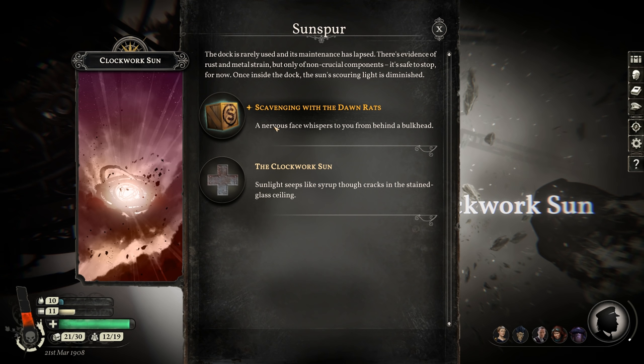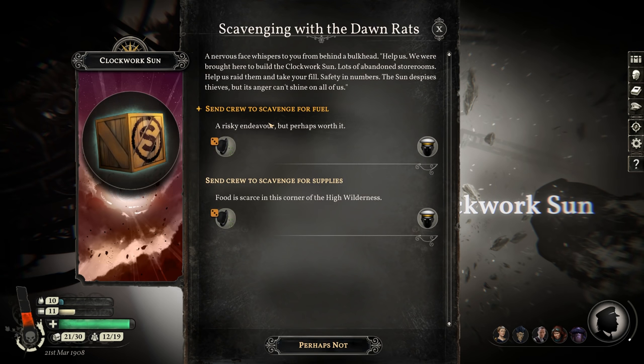A nervous face whispers to you from behind a bulkhead: 'Help us. We were brought here to build the Clockwork Sun. Lots of abandoned storerooms — help us raid them and take your fill. Safety in numbers. The Sun despises thieves, but its anger can't shine on all of us.' Wait, so rats? It says Dawn Rats. They're literally rats, right? So they helped build the Clockwork Sun.